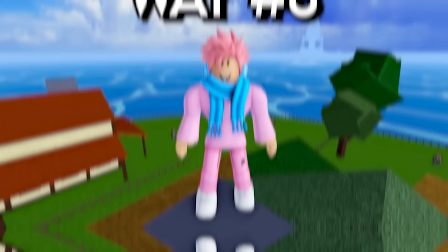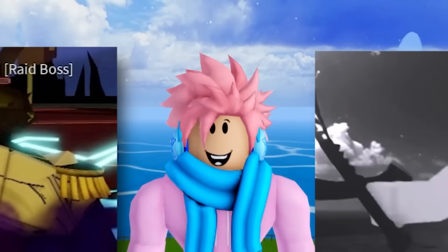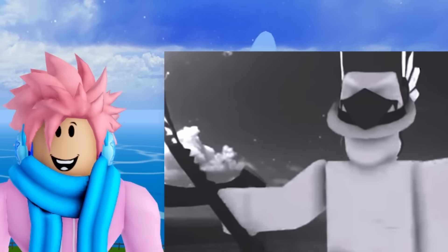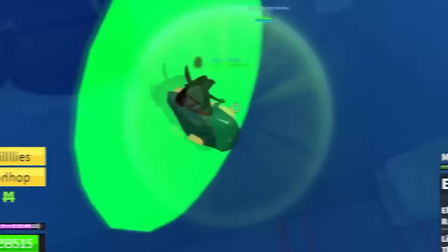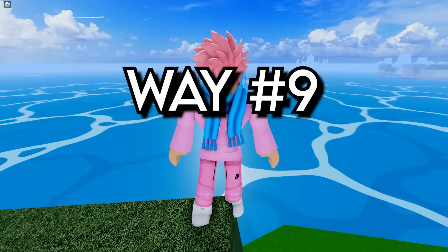Another useful way to get fragments is by killing the NPCs Darkbeard and Rip Indra. You probably want to go for Darkbeard because Rip Indra is the final boss of the game at level 5,000, which makes him much harder to kill. Both of them drop 1,500 fragments when you kill them. Keep in mind that Darkbeard is only a level 1,000 raid boss, making Rip Indra 5 times harder to kill.